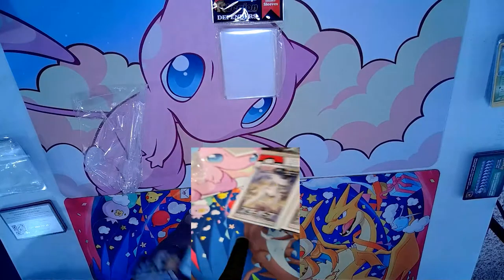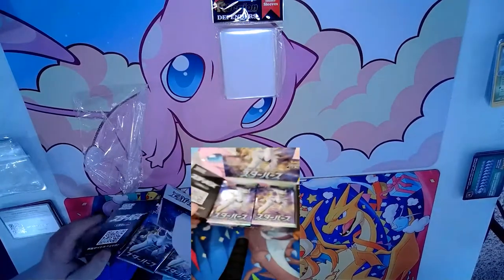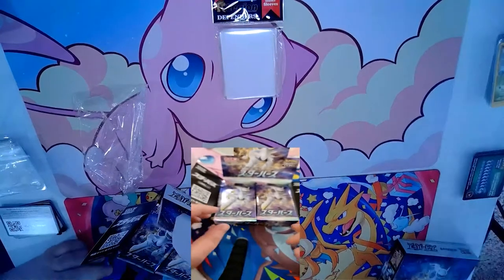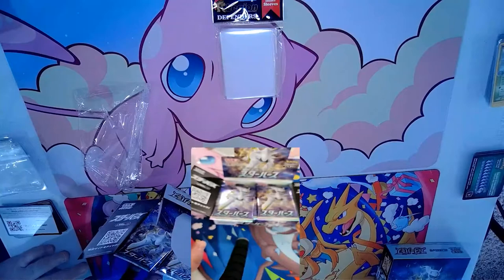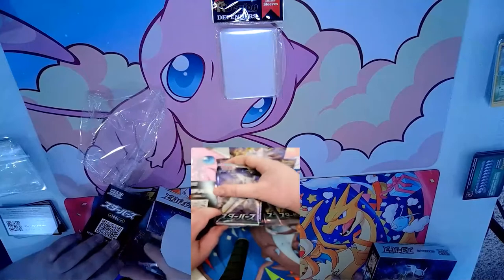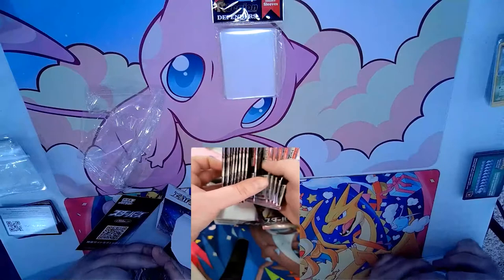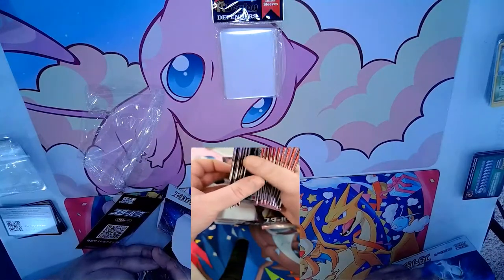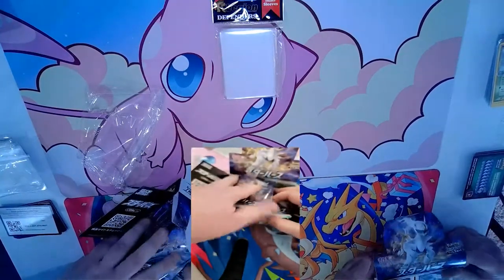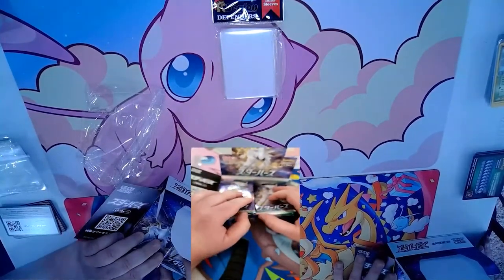In the last video I talked about how to identify good sealed product — whether from eBay or anywhere else, make sure it has those very small holes to show it's an official Pokémon product. There are 15 packs per box, so we've got 60 packs to crack total. Are we gonna get a gold Arceus? Are we gonna get the rainbow Charizard? Who knows!